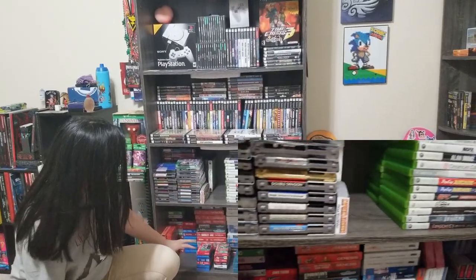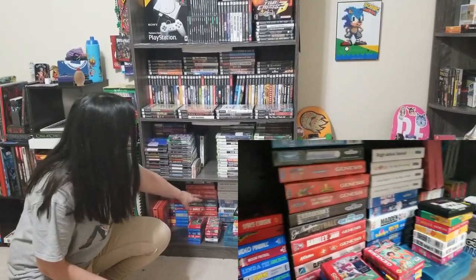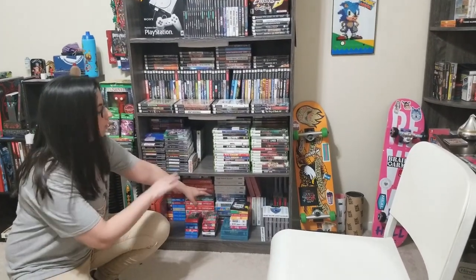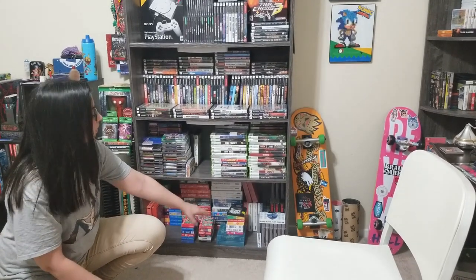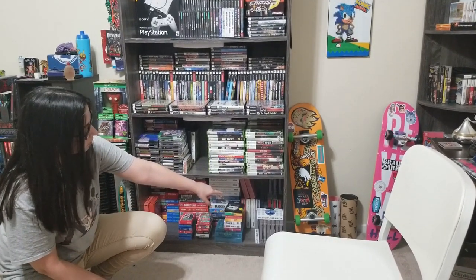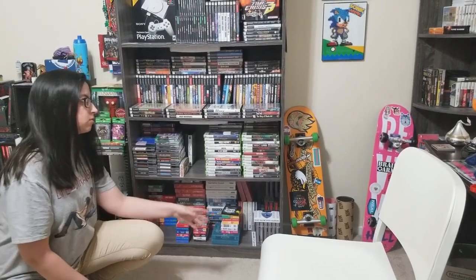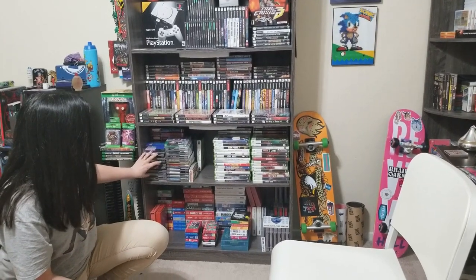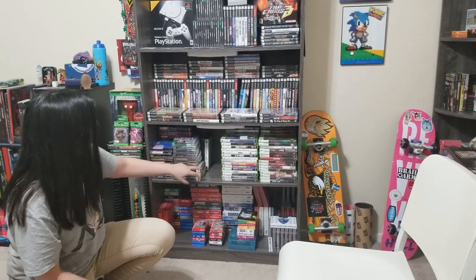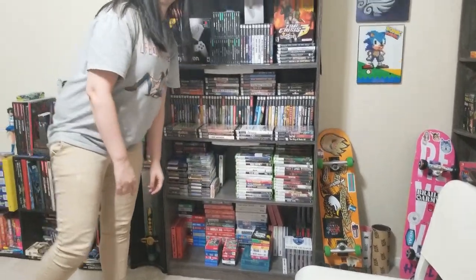Below that is my Atari 2600 and my Genesis collection. Right next to that, above that, and some on the below, is my Master System collection, and then there's my Super Nintendo collection. This is all my cartridge base — these are all the games that are loose for my N64, it's just this one. I probably will never buy an N64 ever, but we'll see.